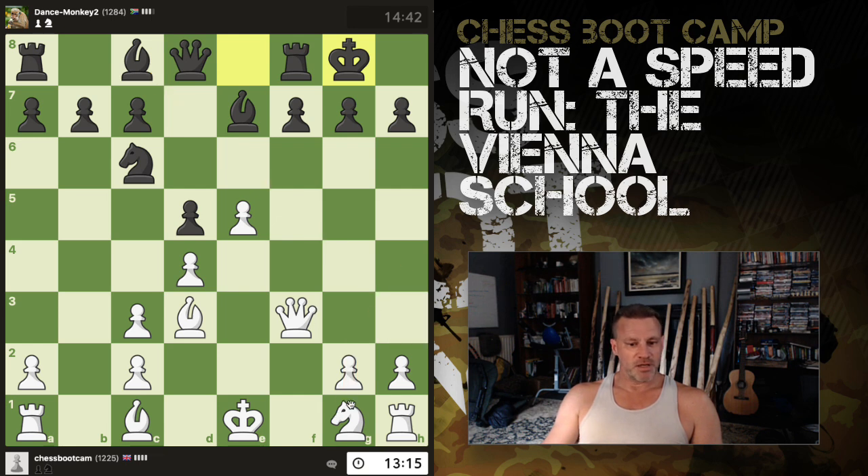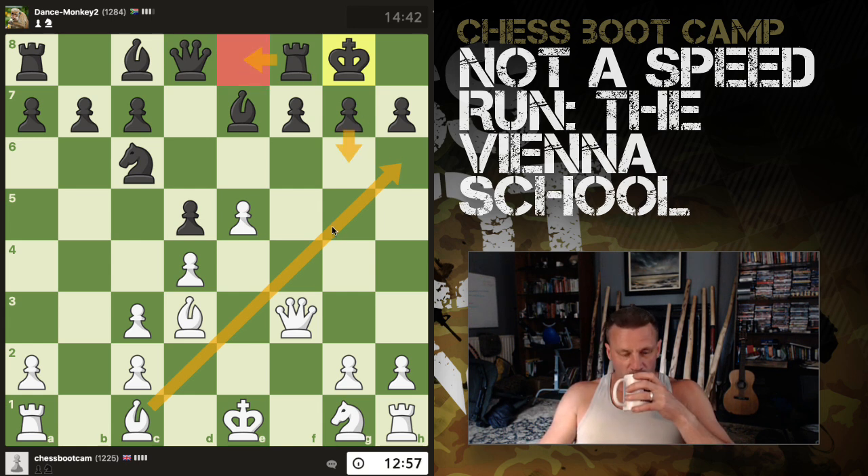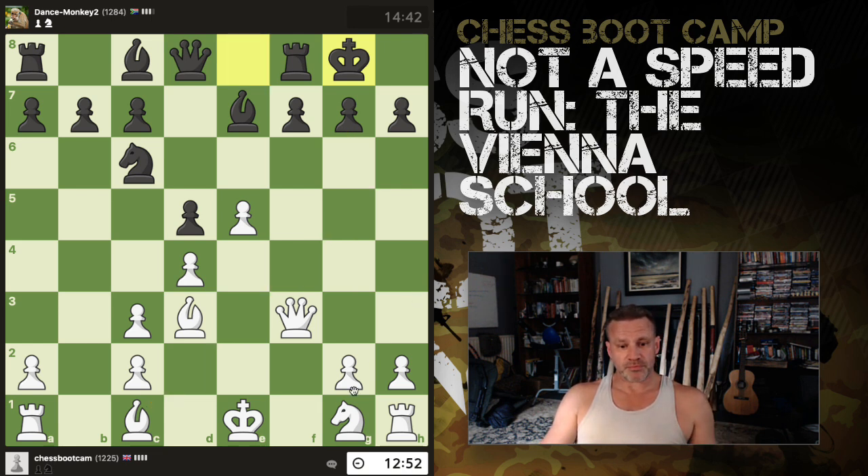Remember if bishop takes I've got queen takes right now. If I do this, they're almost certainly going to push g6. My brain's not on fire yet. When they push g6, I could bring out my bishop attacking this rook — the rook's going to go there. Then what? I don't feel like I've got enough pieces to execute a convincing attack at this point, but I may do.